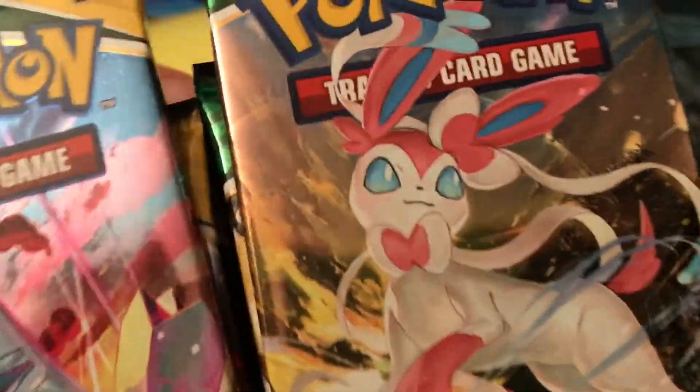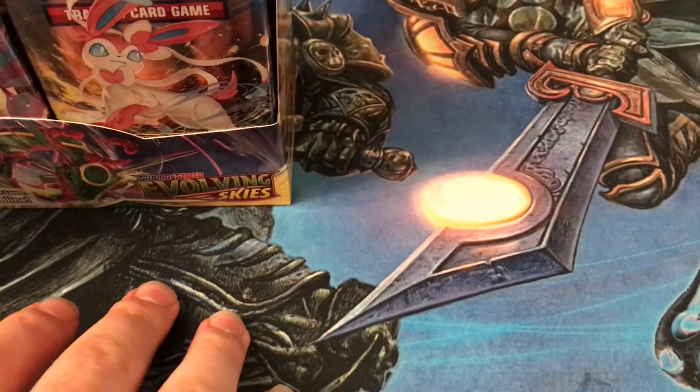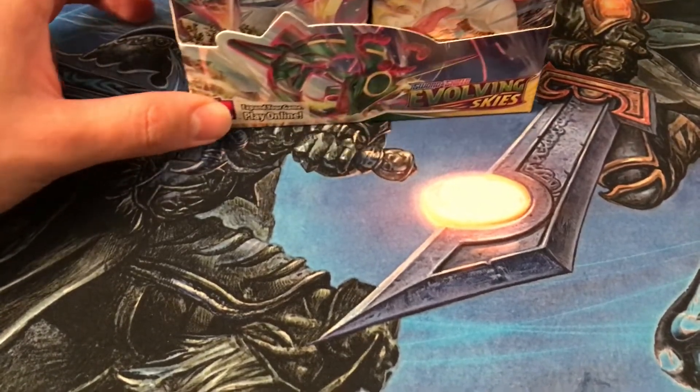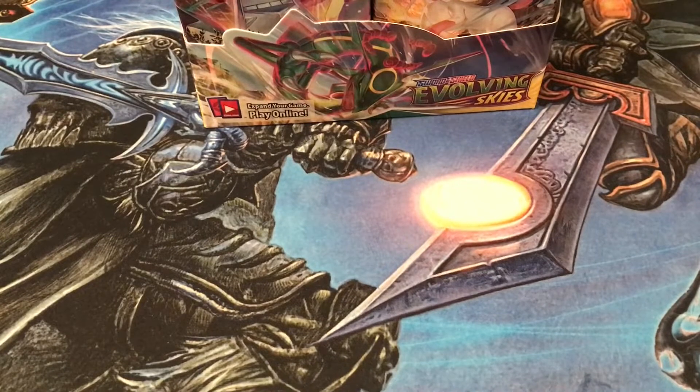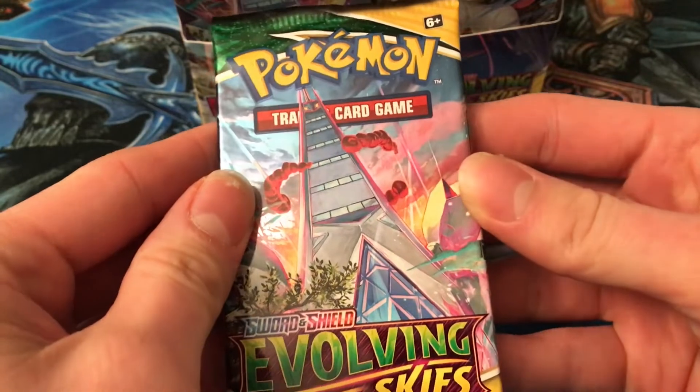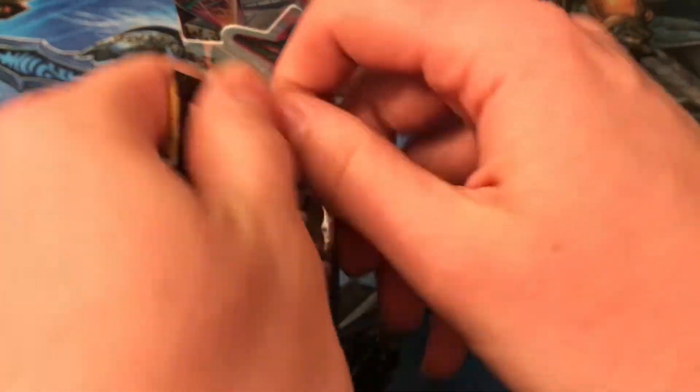There we go — a whole booster box worth. Okay, Beatus, do you want to start? Yeah, go ahead and pick one — middle left. We start off with Duraludon — whatever this is. Is that like a weird mecha kaiju?